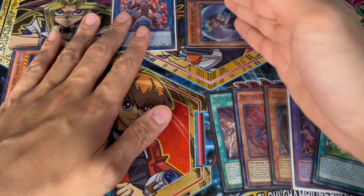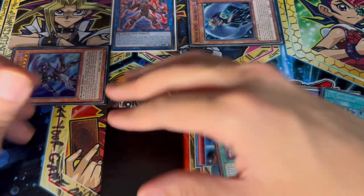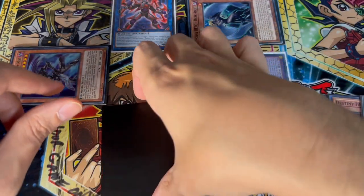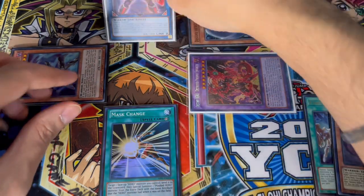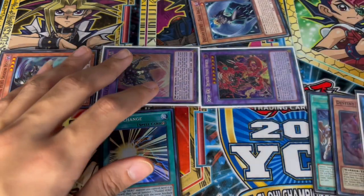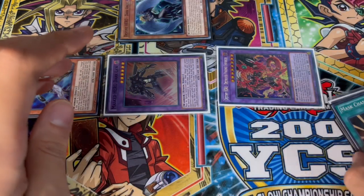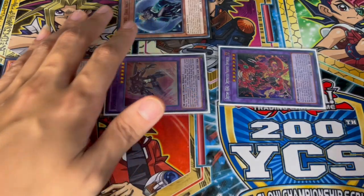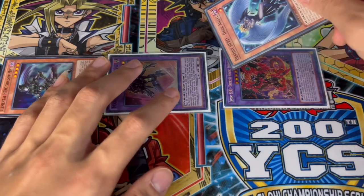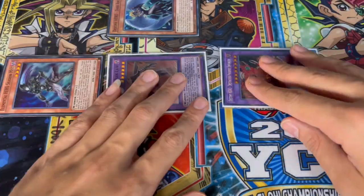Now in hand we have Mask Change and Dark Angel. In the graveyard we have three Destiny HERO monsters, which means we can use Dark Angel's effect to give it to our opponent — so Dark Angel is now on their field, locking them out of spell cards. We set Mask Change and pass turn. On our standby phase DPE comes back, and we activate Mask Change on Cross Crusader specifically to Mask Change it into Masked HERO Dark Law. So the end board is Dark Law plus DPE plus Dark Angel on the opponent's side of the field.